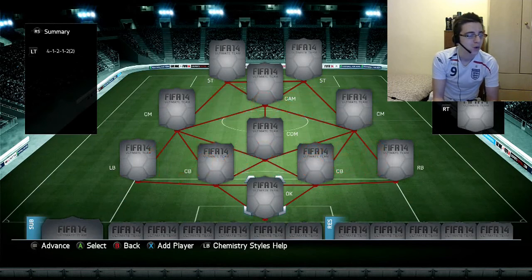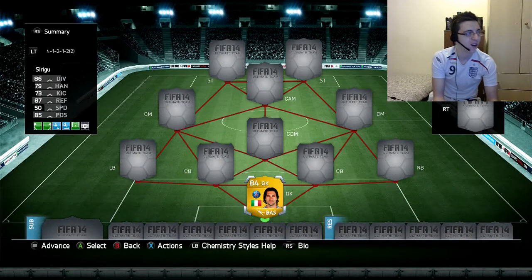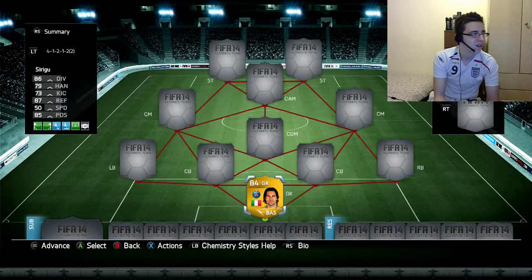We start off with Sirigu — a very strong keeper who cost me 950 coins. His top stats are 86 diving, 87 reflexes, and 85 positioning. He's six foot four and just a quality keeper.